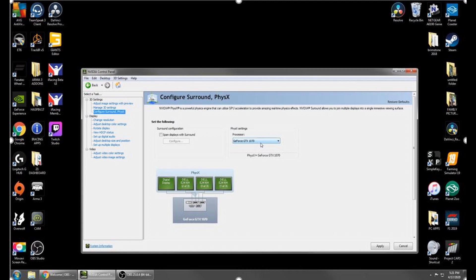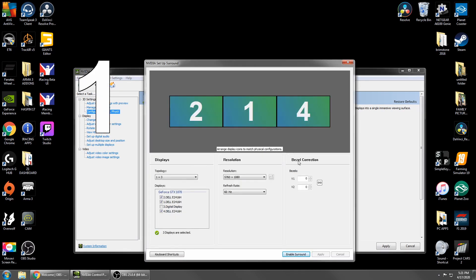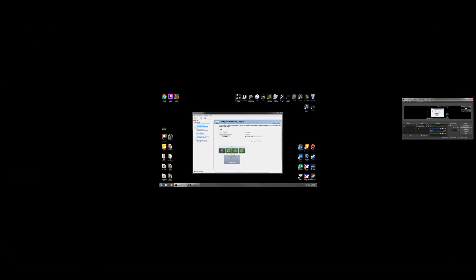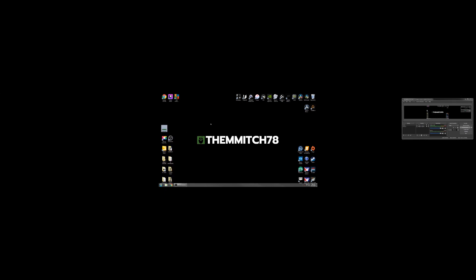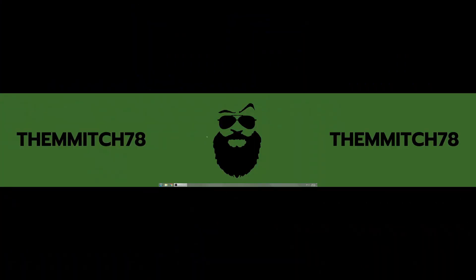Right-click the desktop and open the NVIDIA Control Panel. Go to 'Configure Surround, PhysX.' Select the correct GPU from the pull-down list, then select 'Span displays with Surround' and go to Configure. You'll be on a 1x3 setup — select the displays you want, set the resolution to 5760x1080, and choose your refresh rate. You can also do bezel correction here, but we'll handle that in-game. Select 'Enable Surround' and once your monitors finish refreshing, close the panel. You'll be left with a single surround monitor — change your background to see the full wide 5760-wide resolution.